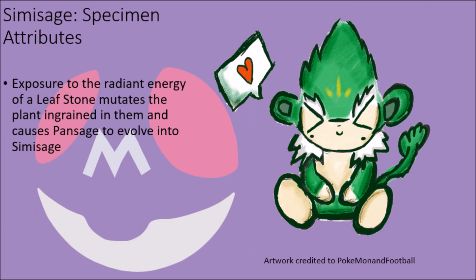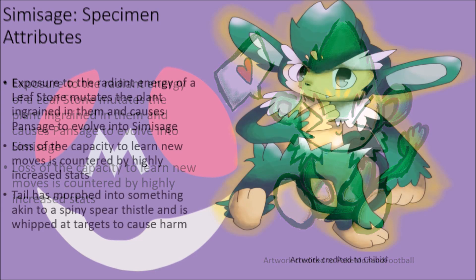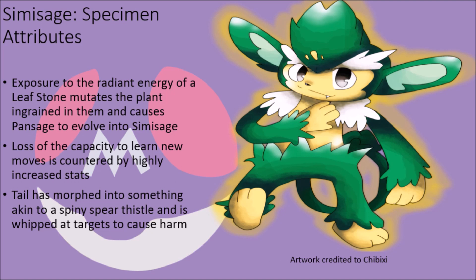Normally, Pansages are unable to evolve in any normal capacity and are able to spend most of their lives in a pseudo-juvenile state, but if they are exposed to the radiant energy of a Leaf Stone, it causes the parasitic plant in them to mutate and force their bodies to develop further to accommodate it, facilitating their evolution into Simisage. While this process strips them of the ability to learn any new moves naturally, it gives them a considerable boost to all of their stats and makes them a far more efficient combatant. Evolution also causes the tails of these creatures to take on the primary physical characteristics of a spear thistle plant, covering the ends in tiny sharp spines sturdy enough to penetrate soft flesh and weak armor, and these creatures will gladly swing their tails to bludgeon others, driving the sharp spines in with repeated lashings to create terrible wounds.